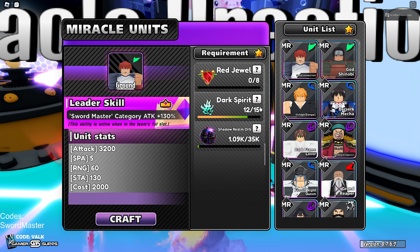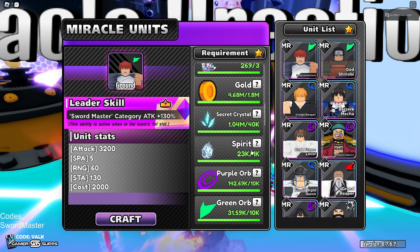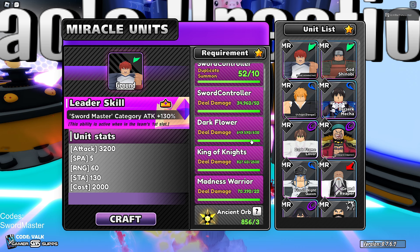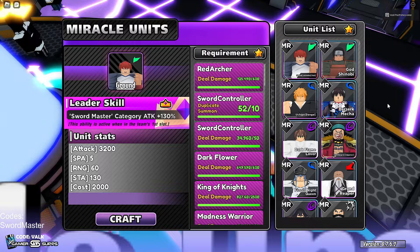He takes: 35k Shadow Realm Orbs, 15 Dark Spirits, 8 Jewels, 5 Mystical Crystals, 15 Blood Tears, 10 Yellow Orbs, 15 Abyss Fragments, 10 Green Orbs, 10 TK Purple Orbs, 1k Spirit, 40k Crystals, 1.8 million Gold, 3 Legend Shards, 3 Demonic Hearts, 3 Calamity Orbs, 3 Ancient Orbs, 2 build damage on Madness Warrior, 250 build damage on King of Knights, 60 build damage on Dark Flower, 5 billion damage on Sword Controller, 10 Sword Controller dupes, and 60 billion damage on Red Archer. That was a whole lot of requirements.